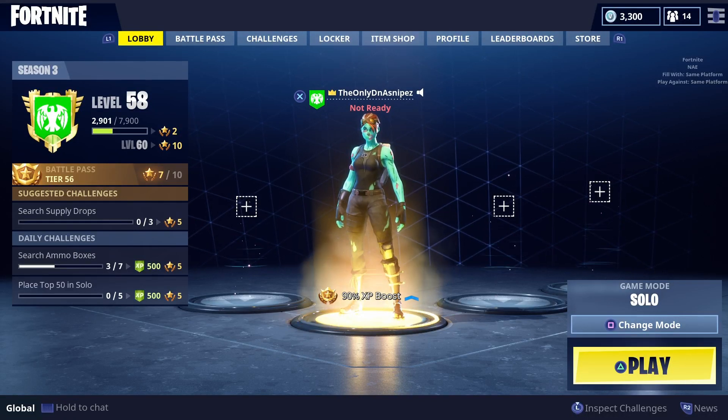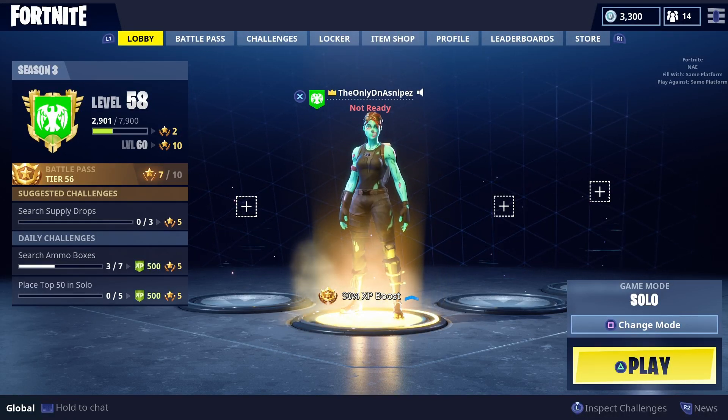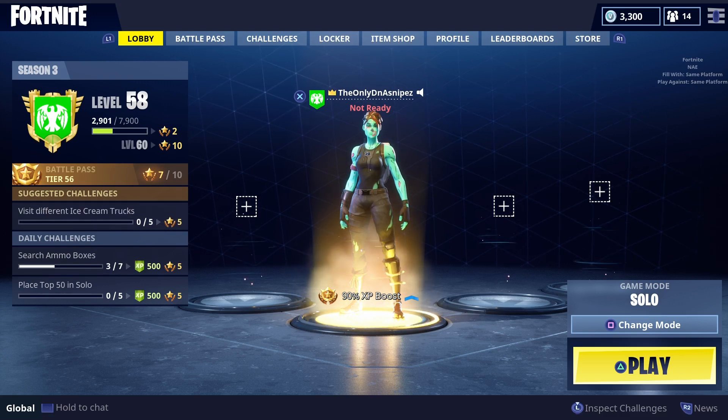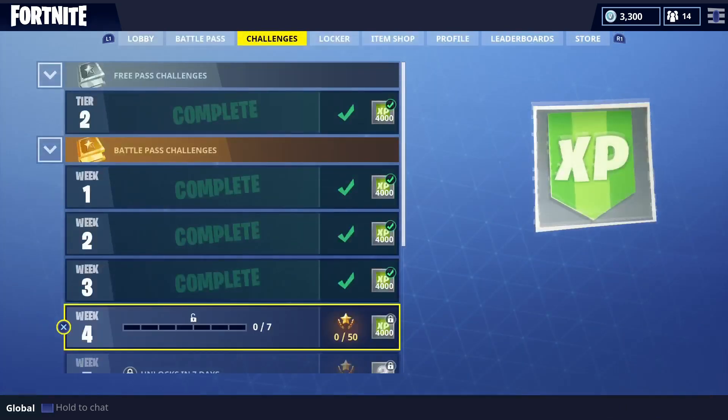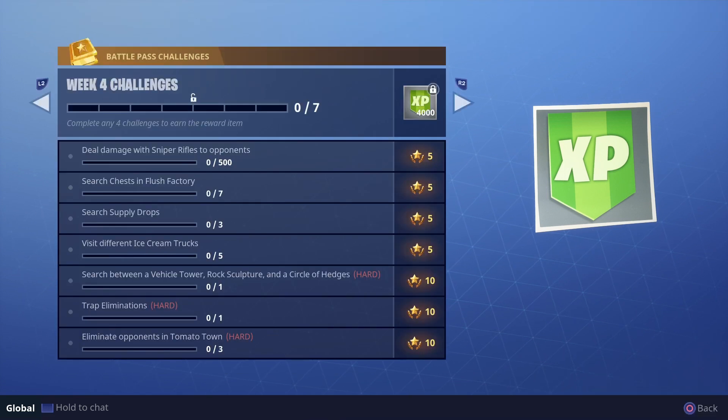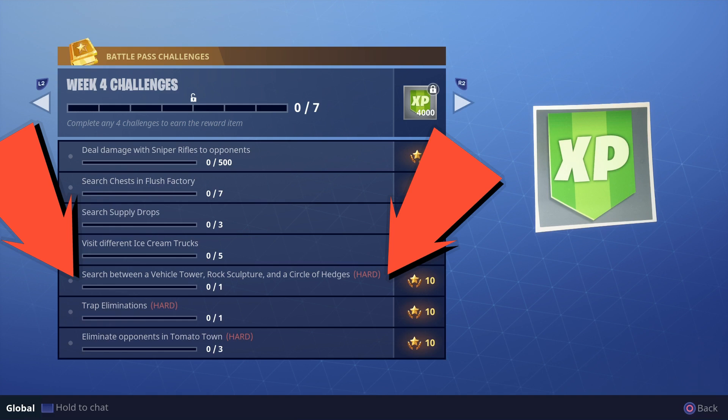Yo, what is going on you guys? DNA Snipes here, and in today's video we are coming at you with another Fortnite Battle Royale tutorial video. Season 3 is out, and it's week 4 on the challenges. Let's go over to the challenges. We're going to be doing this one right here: search between a vehicle tower, rock structure, and a circle of hedges, you guys. Let's jump right into it.